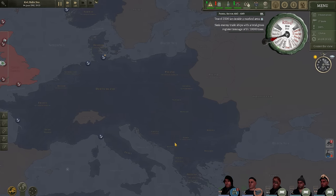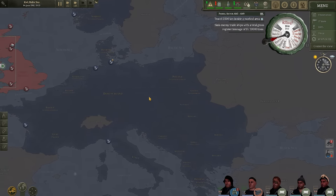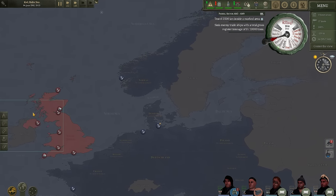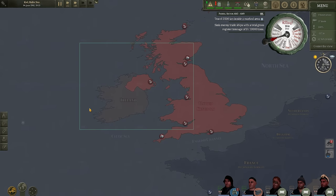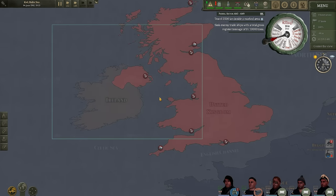The map also tells you when various offensives are starting, and as it is June 4th, 1941, we may see that pop-up here soon. That brings us to our patrol area. We're going to patrol awfully close to the United Kingdom, patrolling Grid AM8, AM9, and AM6 altogether. We may go off into the Irish Sea depending on how we're feeling, but that will probably be a good way to get ourselves killed.